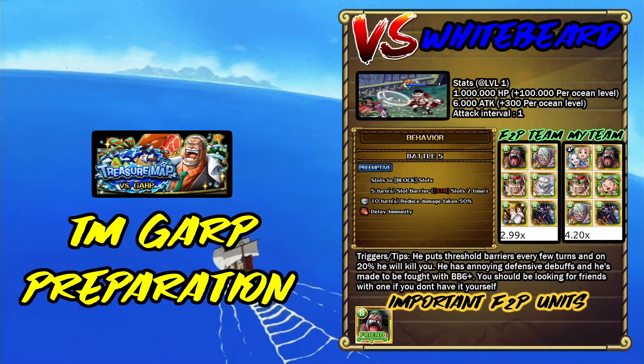Next we have White Bear, which puts block slots, has a 2 strange orbs barrier, and a 10-turn half damage reduction — pretty annoying fight. But this boss is made for BB Black Bear 6+, so if you don't have him, start looking for him because he makes this way easier than it should be. Basically just use Black Bear, use his special, and he will be really easy.